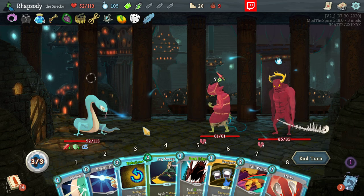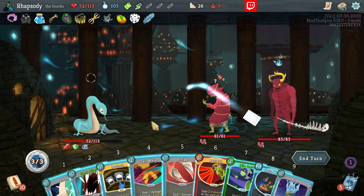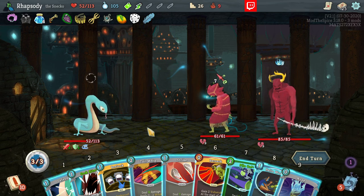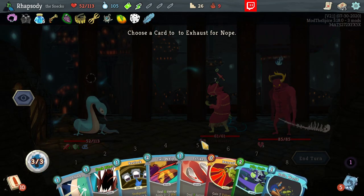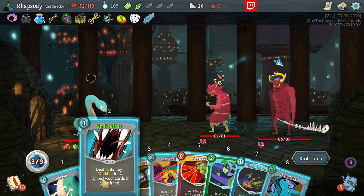Soul Draw first. Wow — that's not what I thought I was going to get. Double draw. Pile On — I have nothing that attacks with that. I don't want to Restock right now. It's Nope — a Strike for a better attack, hopefully. Not bad.